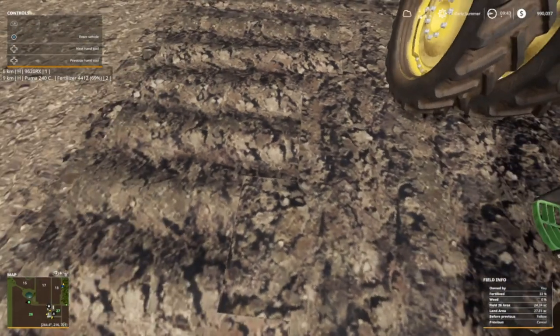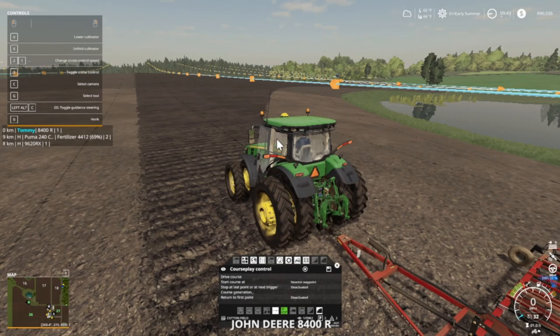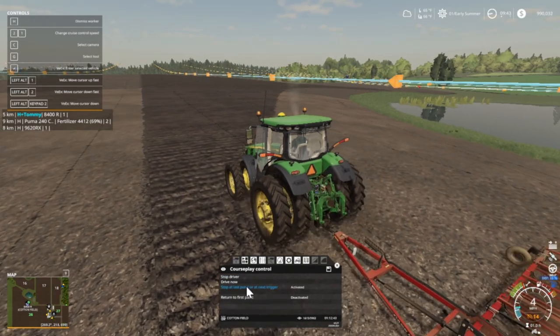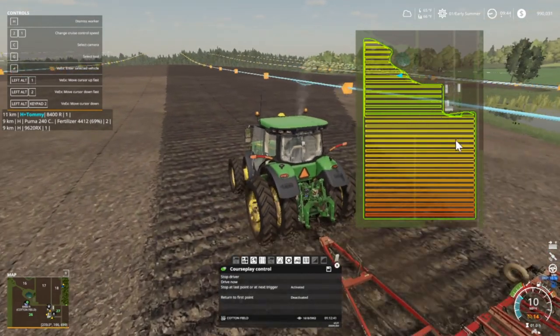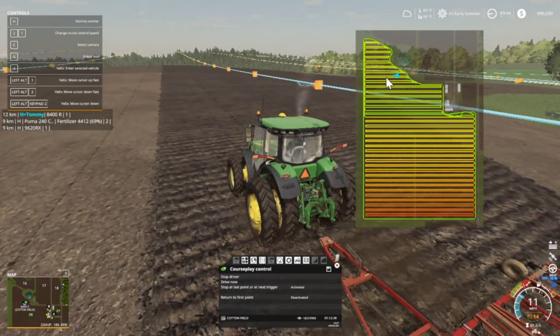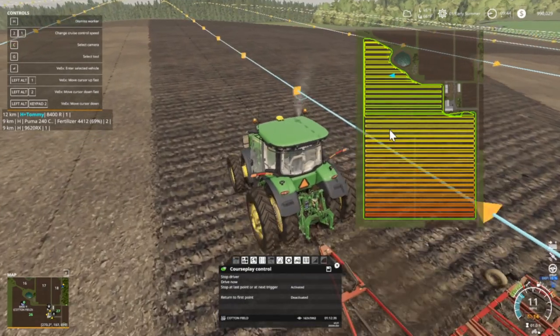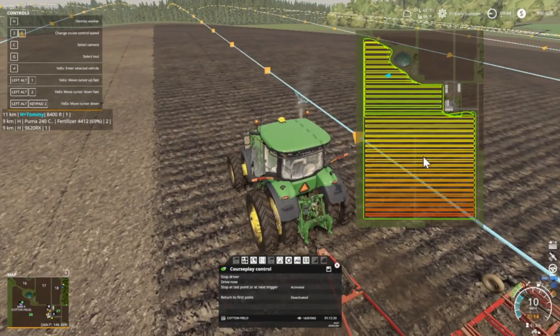I'm just going to drive the course, stop at the last, and show y'all the route here. It's supposed to go all the way over to here, then come back and start right here, then go down that way. But the edge is right in here somewhere so it won't go that far.